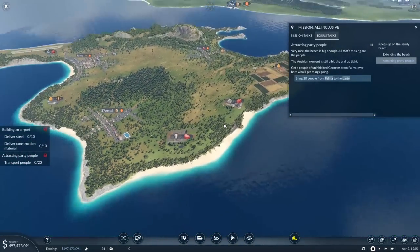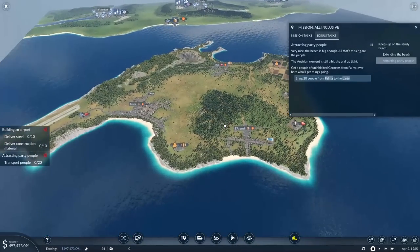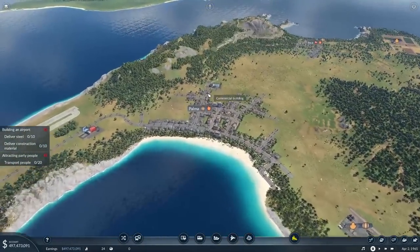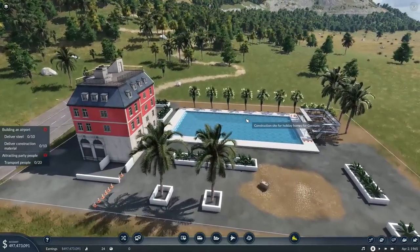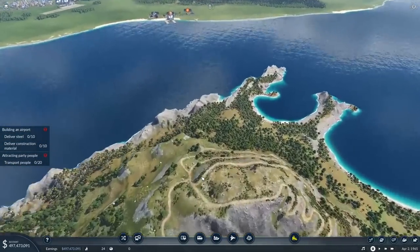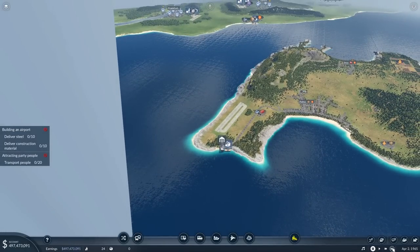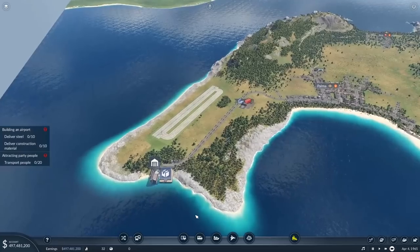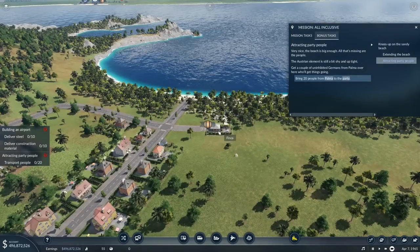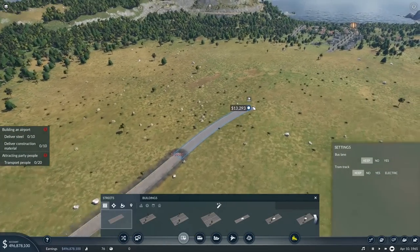The beach is big enough — all that's missing are the people. The Austrian element is still a bit shy and uptight. Get a couple of uninhibited Germans from Palma over here who'll get things going. There's a rum distillery here! Look at that giant pool — cool. It's a construction site for holiday homes for Germans. We're going to have to do something like that in the future. There's a large path going across the island too. So 20 steel should be on the way. We need to attract party people — where exactly do we go? To the party in Palma!